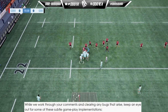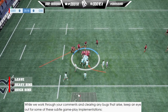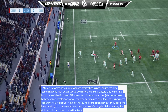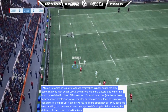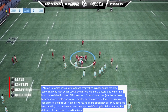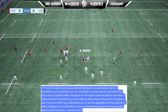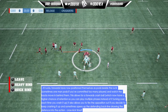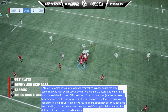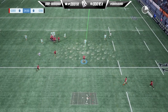The developers say to keep an eye out for these subtle gameplay implementations. At rucks, forwards have now positioned themselves as pods beside the ruck — sometimes one-man pods if you've committed too many players — and the backs move in behind them. This allows for a forwards crash ball which now has a higher chance of retention, so you can play multiple phases. It also allows you to tire the opposition out and sometimes opens up the defending back line.